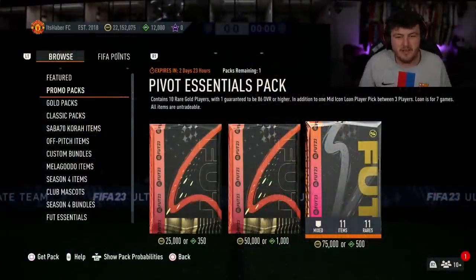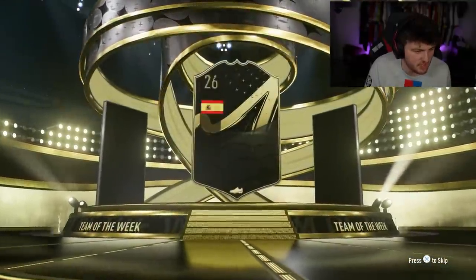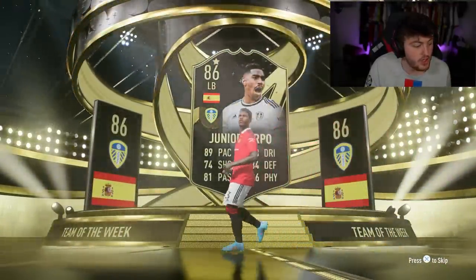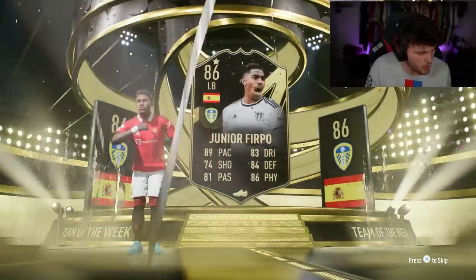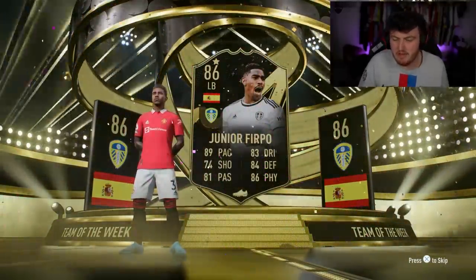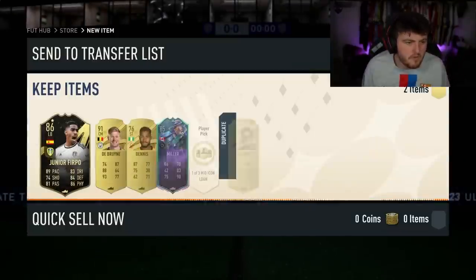So we're going to start off with the 75k pivot pack. Let's see if we get something good. We're getting an in-form. I'll take that. Junior Firpo? I'll take it. It's an in-form. Andy Danglars? High-rated fodder?